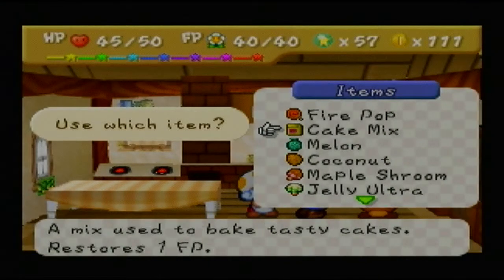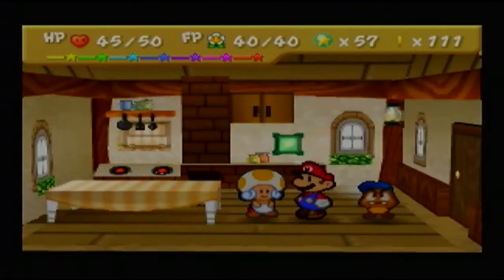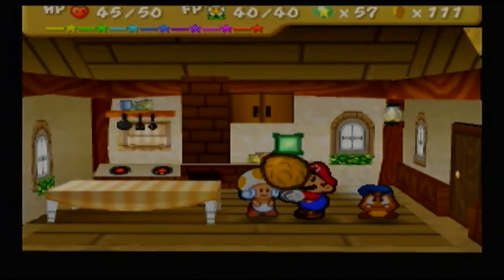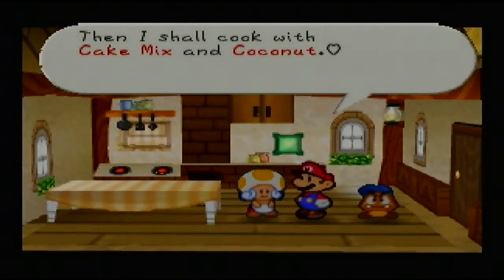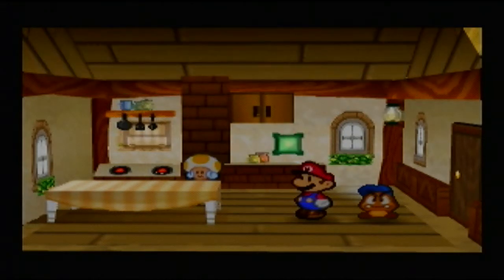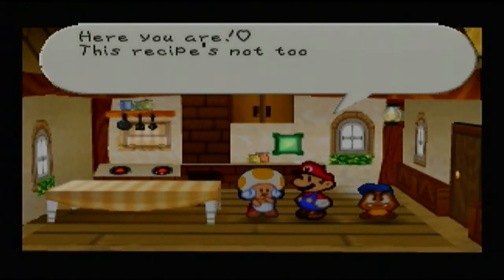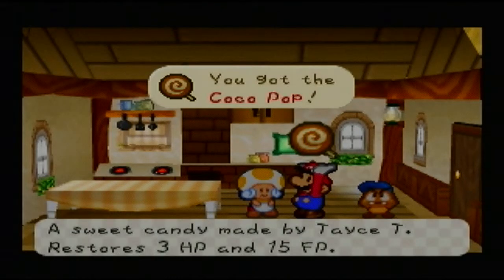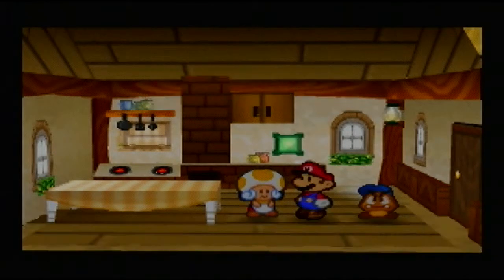Let's combine Cake Mitts with a Coconut — and no, you're not going to get Coca-Cola out of that one. Considering the last one was a lollipop, we now have a Coconut Lollipop — a Coco Pop. This one will actually restore 3 HP and 15 FP. Not too bad, not too shabby.